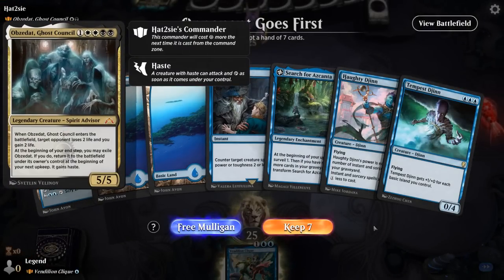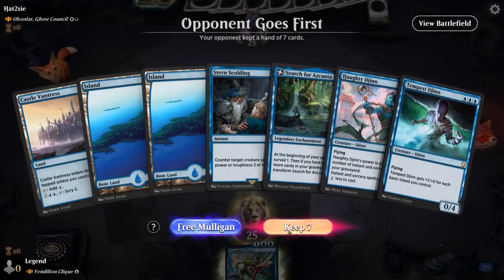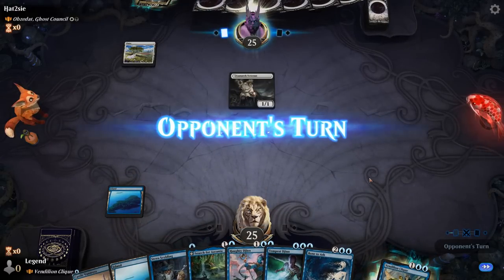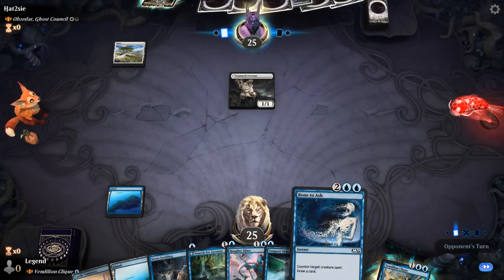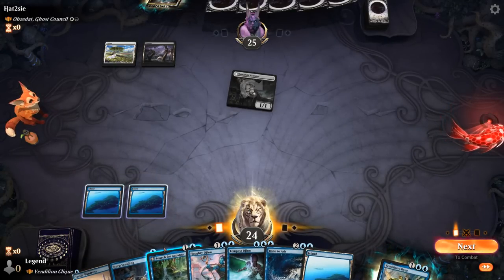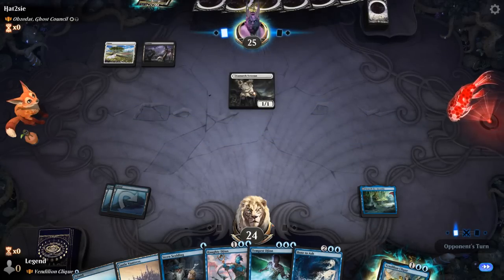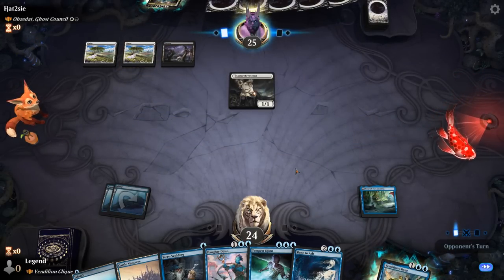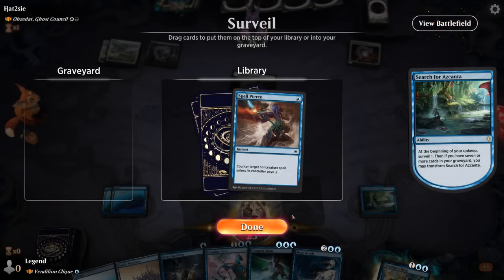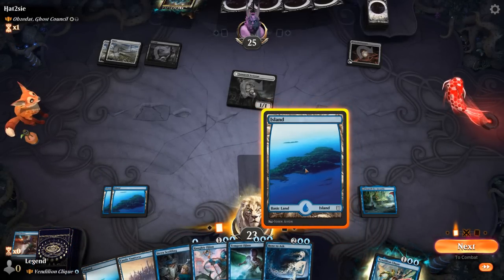Game four — we're on the draw facing Obzidat Ghost Council. Our hand has no expensive counterspells, just Stern Scolding early. Double Djinn could be fun but may not be the best matchup if the opponent has a lot of spot removal. Opponent leads with Lunark Veterans, leaning into life-gain synergies. Search for Azcanta can help grow Houdi Djinn. We tap out for Search for Azcanta on turn two, then on turn three we'll decide between tapping out for a Djinn or flashing in Clique. Opponent plays Power Stone — they could already play Obzidat next turn. Spell Pierce is a bit late, so we bottom it. We don't have a counterspell for Obzidat, which is a problem since it'll be hard to beat. We represent a counterspell and plan to flash in Clique instead, hoping they don't go for it yet.